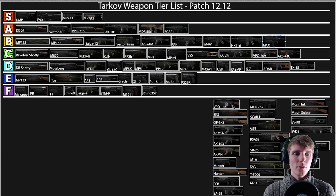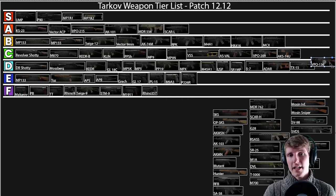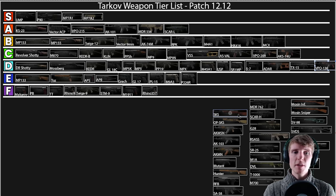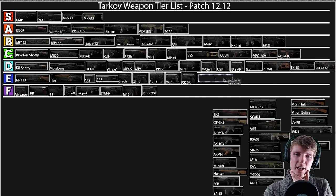On to 7.62x39. The VPO-136 goes in D — fine early wipe but later on with semi-auto I just don't think it's that good. I usually like having automatic. The regular SKS is tricky — it's a very cheap gun and can be pretty decent, but you can't mod it at all, so it's a thing you use early game and then not much after. It goes in E. The OPSKS is a little bit better — I'm putting it up in D because you can put a scope on it, making it situationally useful. These are guns you'd only use at the beginning when you have to.